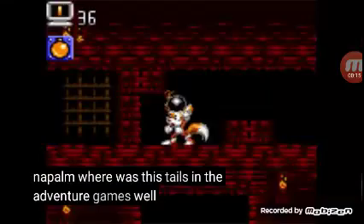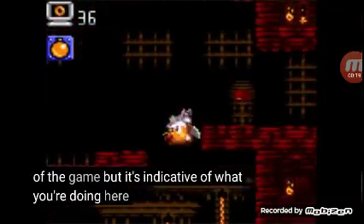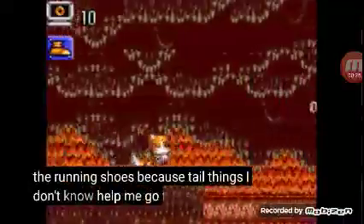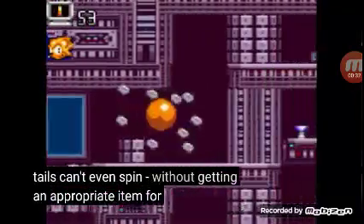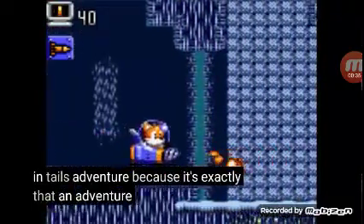Where was this Tails in the adventure games? Speaking of adventure, and I know it's in the title of the game, but it's indicative of what you're doing here. It's not really a high-speed 2D platformer. Tails isn't packing any speed here, unless you get the running shoes, because Tails needs an item to help him go fast in this game, and even then it's not much faster than his default walk. Tails can't even spin dash without getting an appropriate item, and that's the fastest you're gonna get in Tails Adventure — because it's exactly that, an adventure game.